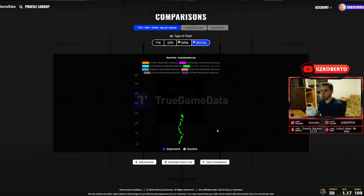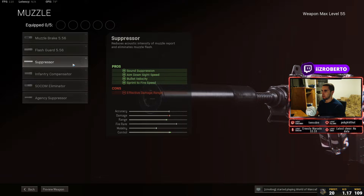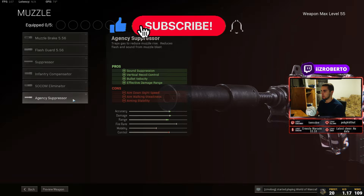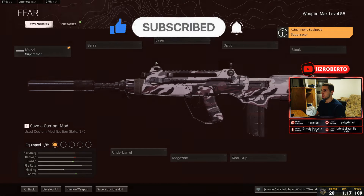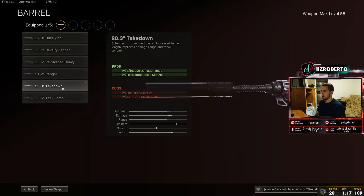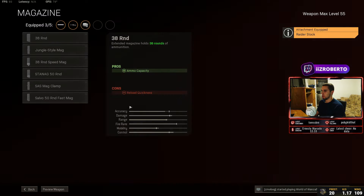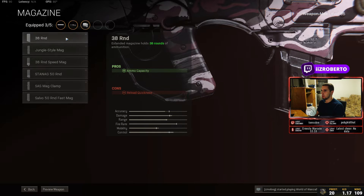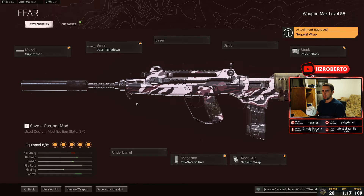So these are the best attachments for the FFAR. For the muzzle, use the regular suppressor instead of the Agency Suppressor — we don't want the extra ADS penalty. For the barrel, use the 20.3 Takedown for effective damage range. For the stock, use the Raider Stock. For the magazine, go with the 50-round mag — you can use the 38-round mag for more ADS but it doesn't make a difference for me. For the rear grip, use the Serpent Wrap for extra ADS speed.